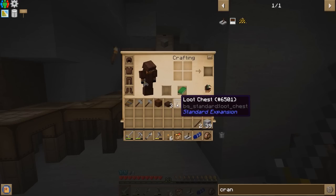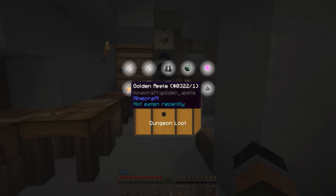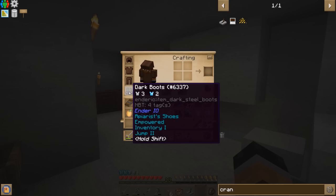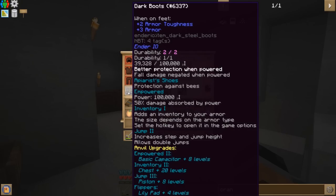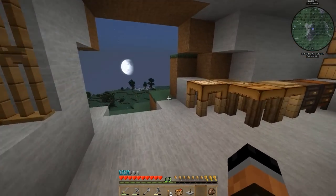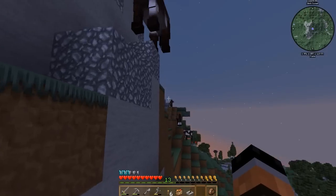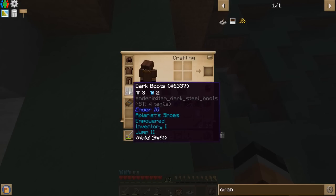Let's craft the crank — there we go! Better With Mods manual: 'The mod might be different than what you're expecting — please read the crash course section.' Cool, there's your crash course right into that chest. Give me my loot box! Holy mother — look at that! Empowered inventory one and jump two! Inventory adds an inventory to your armor — the size depends on the armor type.